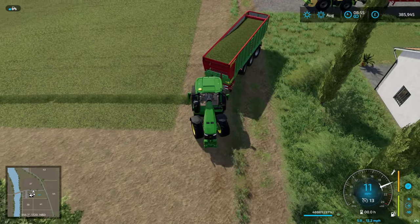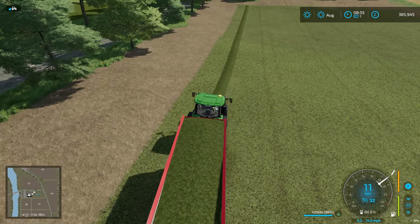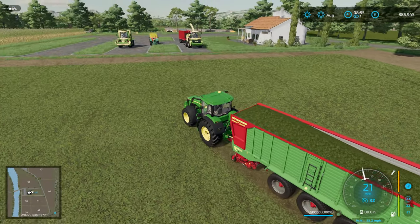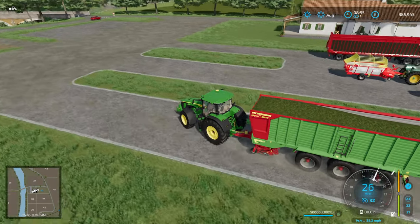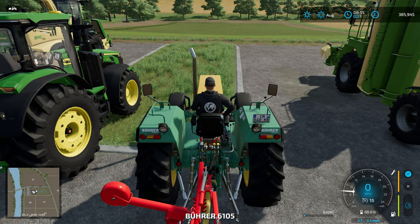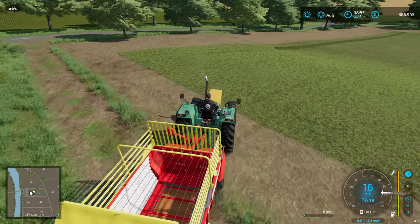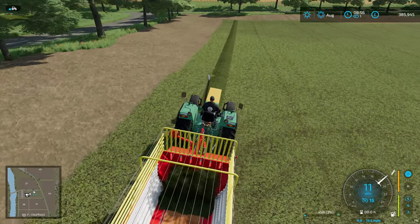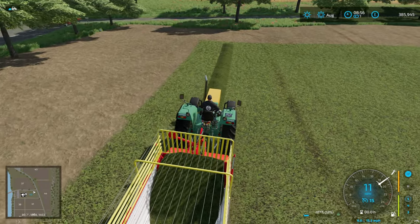We are now 97% full and we have one swath left. We're going to completely fill this trailer and then jump in the other tractor with the other loading wagon, which means we've got 50,000 litres in here. We're now looking to see if we get the additional 3,053 litres to match the forage harvester total. I'm recording the voice for this after the gameplay, so I do know the answer — but at the point of playing, I genuinely didn't know whether they'd be the same.